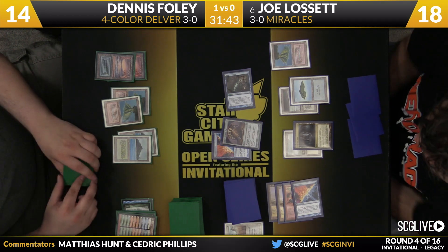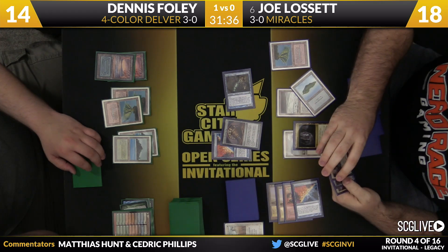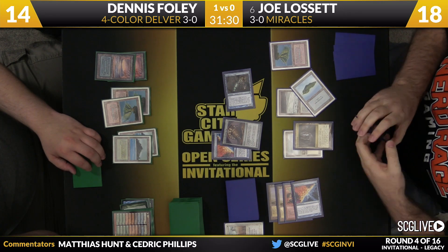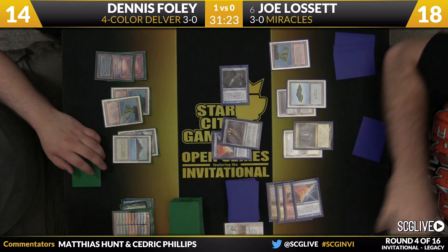This Cavern of Souls names Human — so Monastery Mentor has presumably been brought in. Snapcaster Mage is also a Human. Venser probably a Human. And the Staticaster — crazy Human. Everything but Vendilion Clique.